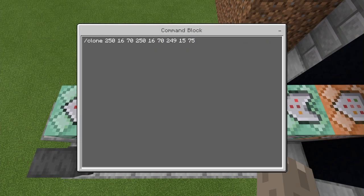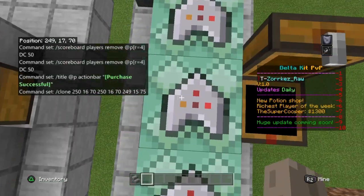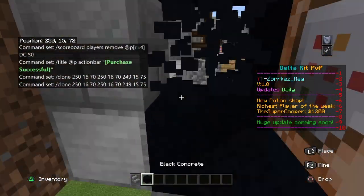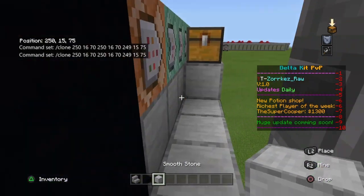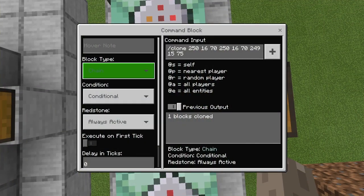The fourth command block is just cloning the chest. You can see it's cloning this chest and pasting it right here when the chain fires. Make sure this one is set to unconditional and always active.